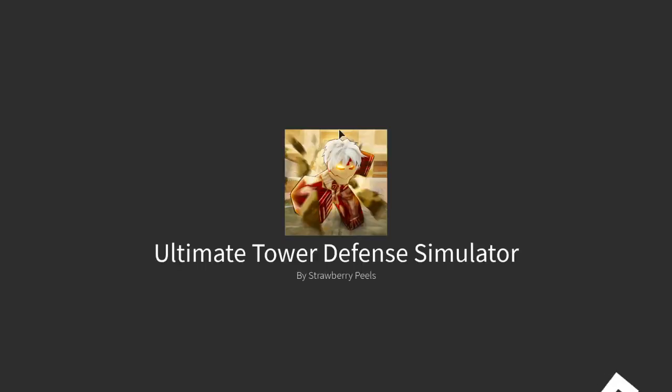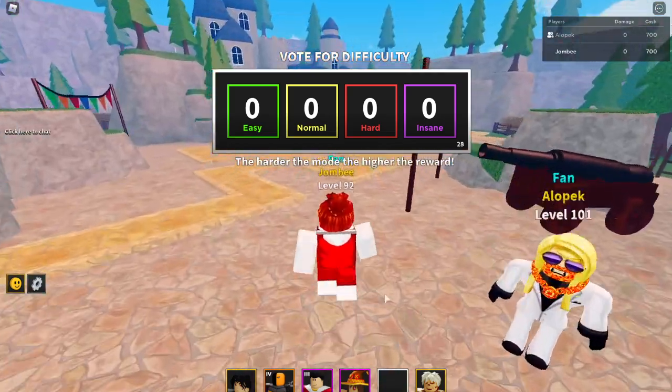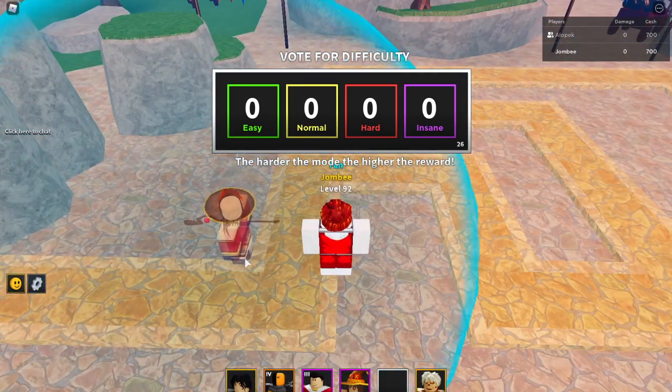So Megumin is going to cost you $700 to place. The way you get that to start out is you have to join the group — if you join the group, that'll give you an extra $200 starting cash, and then you can afford to start with Megumin.